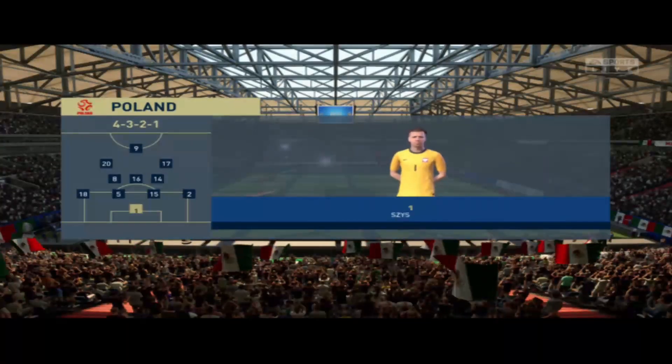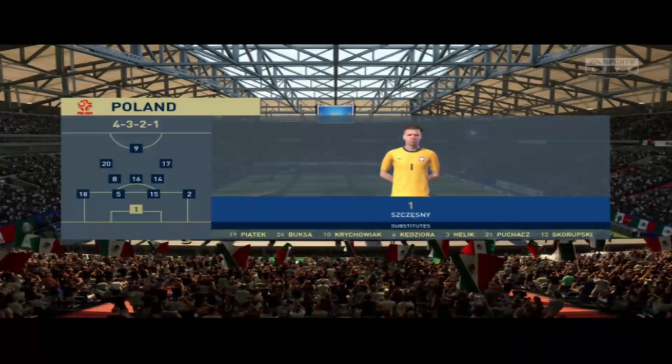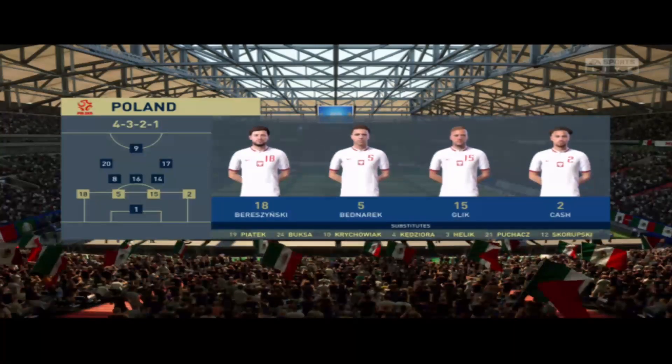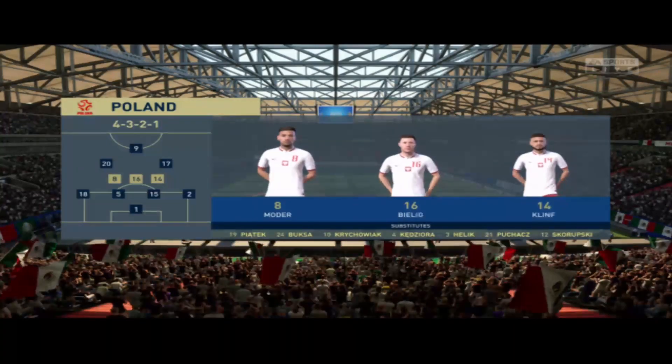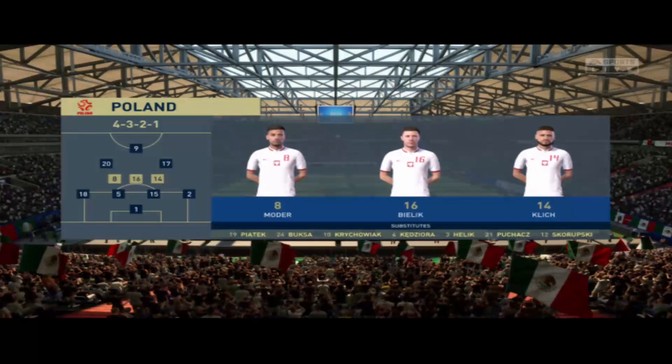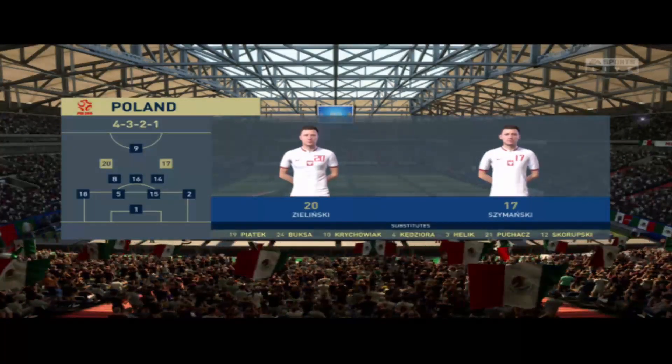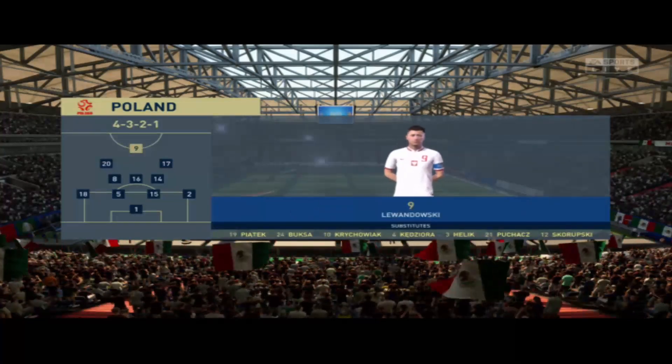Let's have a look at the line-up. Poland, a very strong line-up here. Snesny in goals. At the back they've got Ben Narak and Matty Cash from Aston Villa. In the midfield their creativity is going to be coming from Matthias Klisch. And up front they have the man, the myth, the legend — Robert Lewandowski.